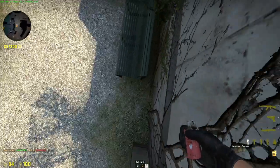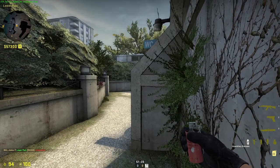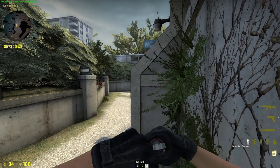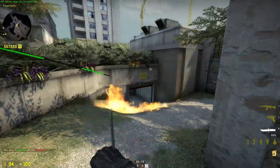Now this is a molotov for the exit into T. You can combine those two molotovs together — just look here, then run and jump throw. It lands there.